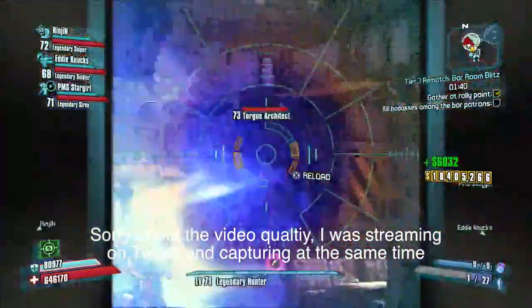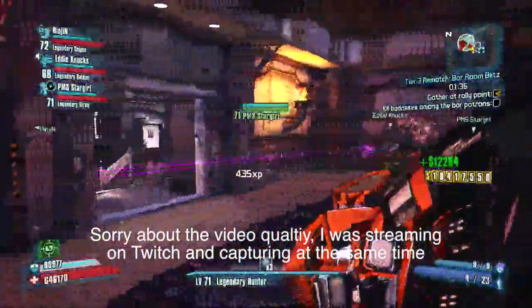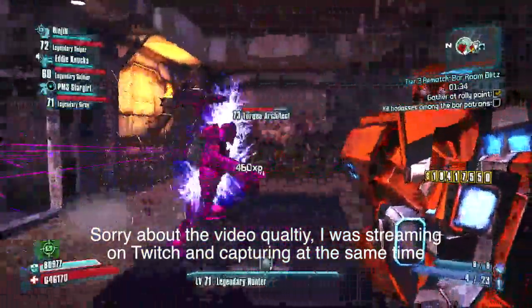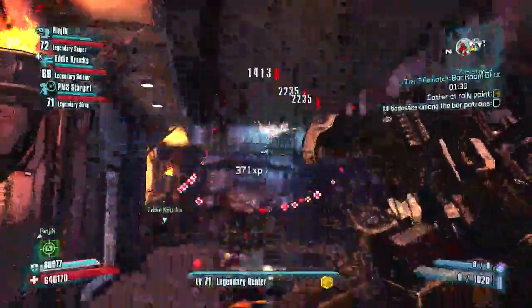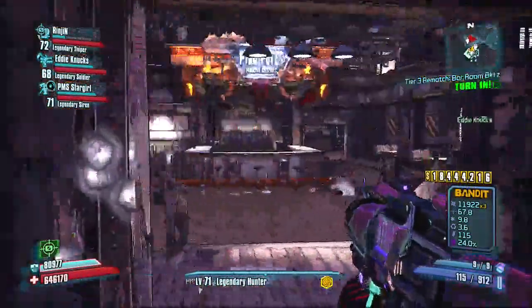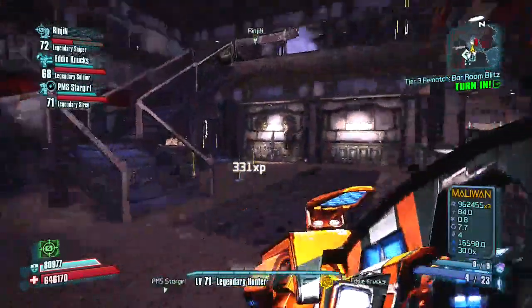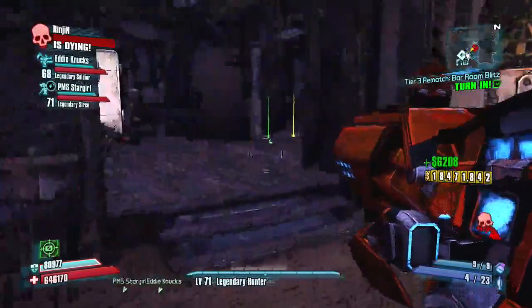What's up guys, it's OtherJesus and I've got another Borderlands video for you today. I'm going to be showing you my preferred way — one of the most popular ways — to boost your character's level up to 72, which is now the maximum level in Borderlands 2. And this is done in Pyro Pete's Bar.